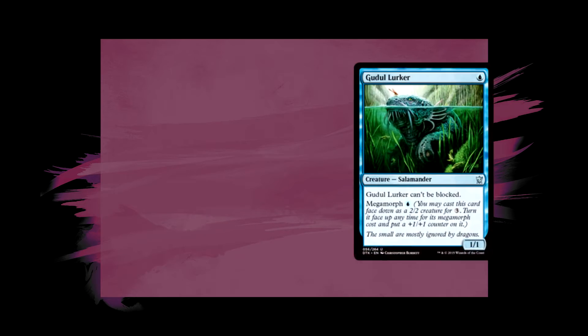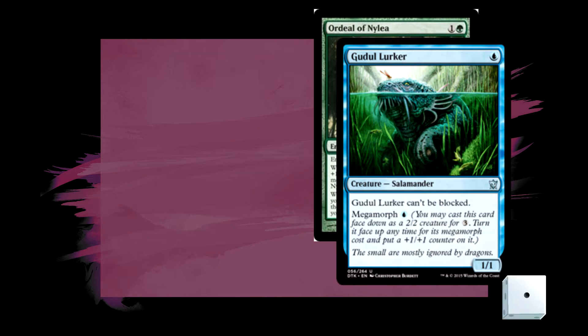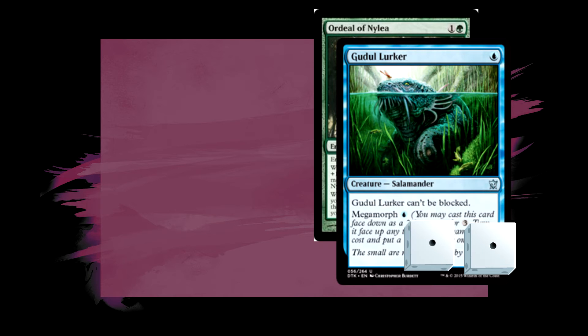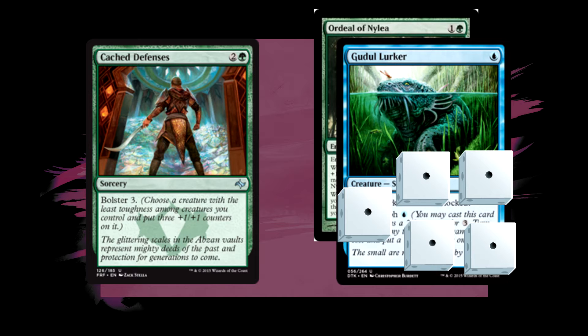Basically, it's going to give you a +1/+1 counter on the creature every time you attack. And after you get three counters on it or more, you can sacrifice the enchantment to put two basic lands tapped on the battlefield. So let's go over a pretty nice opening hand here. Turn one, play your Gul'du Lurker, then turn two, put your Ordeal of Nylea on it and attack for two. Turn three, you can either attack initially and get a second counter on it and then put your Cache Defenses down, or you can do it first — you won't get that extra counter, but you'll have more damage go through that turn.